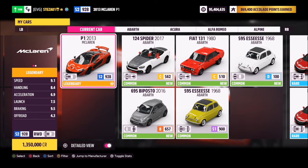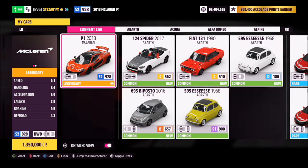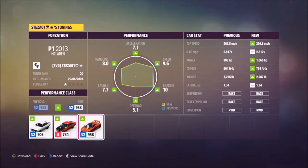This is a 2013 McLaren P1 and it will set you back 1.35 million credits from the auto show, so it's proven to be a very expensive Forzathon if you do not own the car. You can always try and pick it up cheaper in the auction house as well.